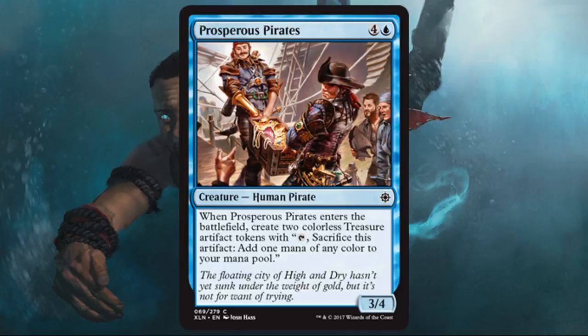Prosperous Pirates — if you play this, you have an ulterior motive. You're not playing a 3/4 for five just for the stats; you're playing it for the treasure token. If you have stuff to do with the treasure token — whether that's color fixing, ramp, or some other trick in another card — then play this card and it will be good for you. If you don't have really good things to do with the treasure tokens, skip this one, but it's going to be fine in some builds.